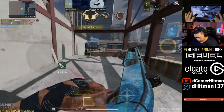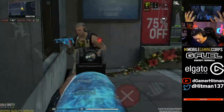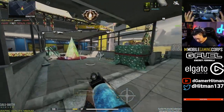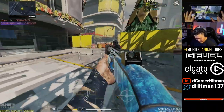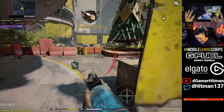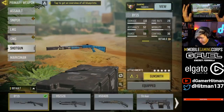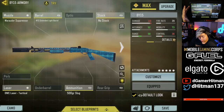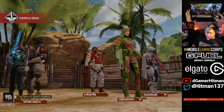Shot him in the toes! Revenge — dish best served jump-shotting. This is the regular build I like using: fast ADS, fast movement, select fire round, quick scope. You can take off the stock and put any red dot or sight you want — that's the build we used.